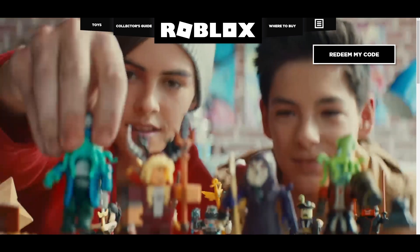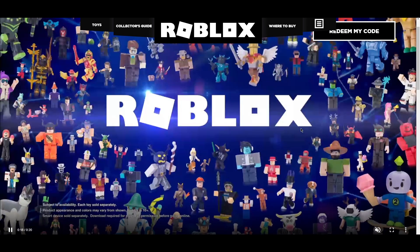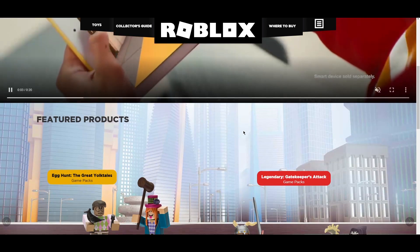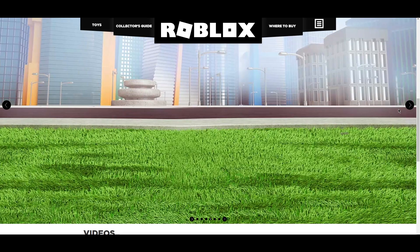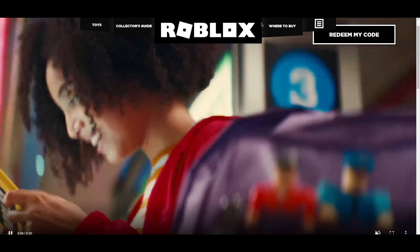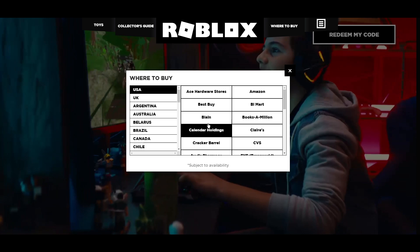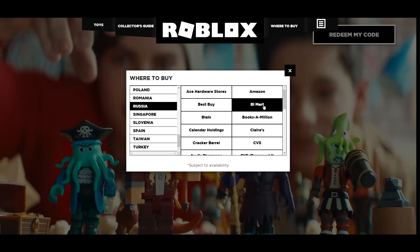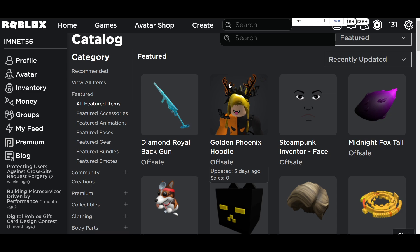There are thousands and thousands of toy codes to choose from, as you guys can see on the Roblox toy website. When you purchase toys, you get virtual items such as a box of cola and various characters — Halloween characters, and so much more. If you want to know what's available in your country, you go to the Roblox toys site and scroll through to see which store carries which product.